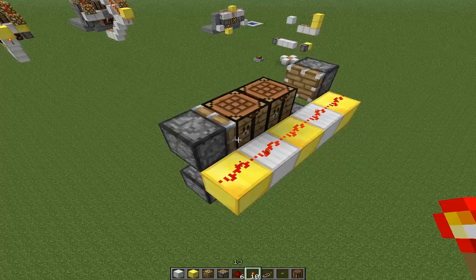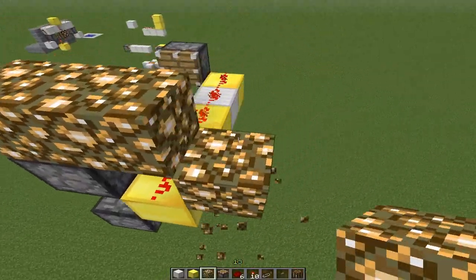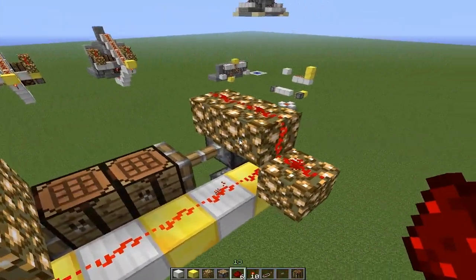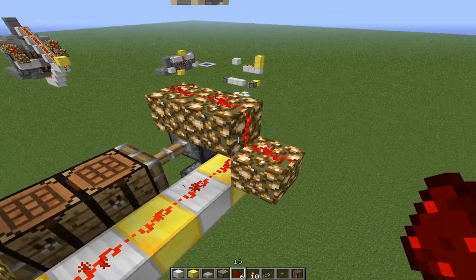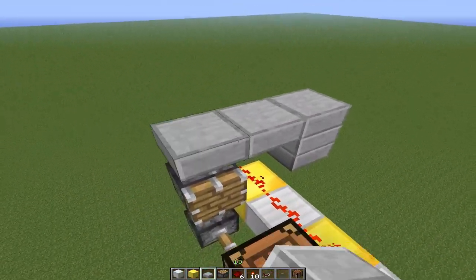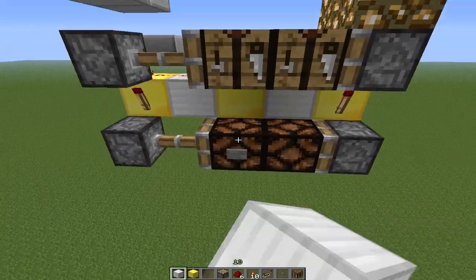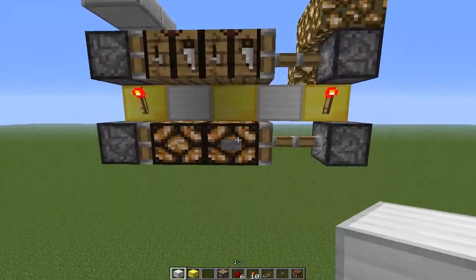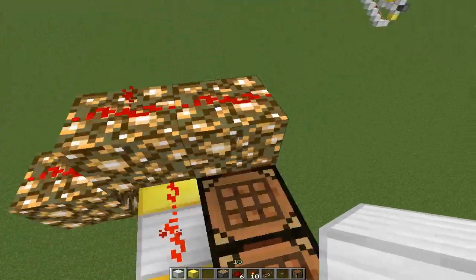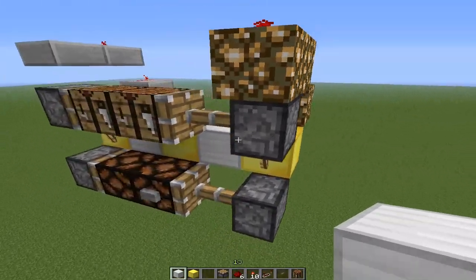To get the top part working, we need to get out our glowstone — or you can use upside-down half slabs — and just build it up like this, and wire it up. You can also use upside-down half slabs; you'd place a block like that, go two up, then go like that. It works the same way as glowstone. Now both sides are shifting. This may or may not work in 1.5, because I heard a rumor they were taking out block update detectors, and this is powered by a block update detector.